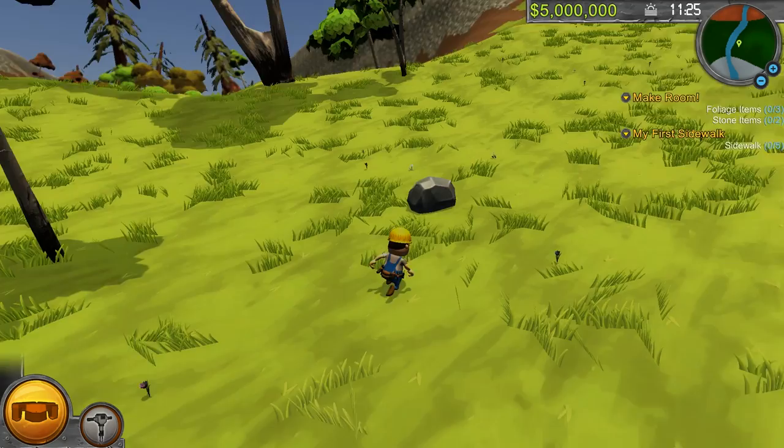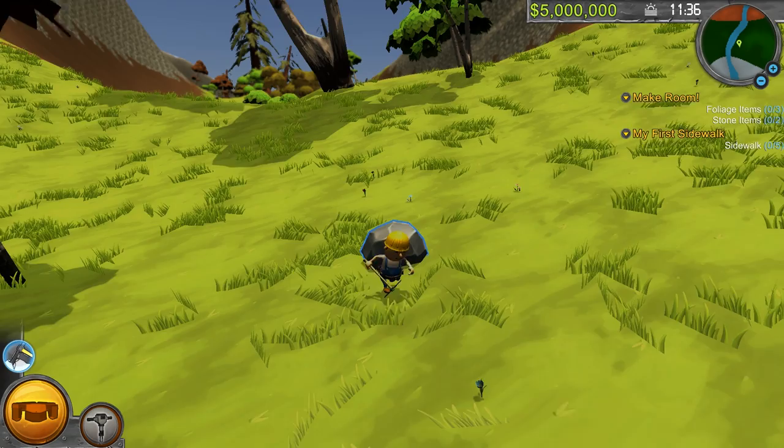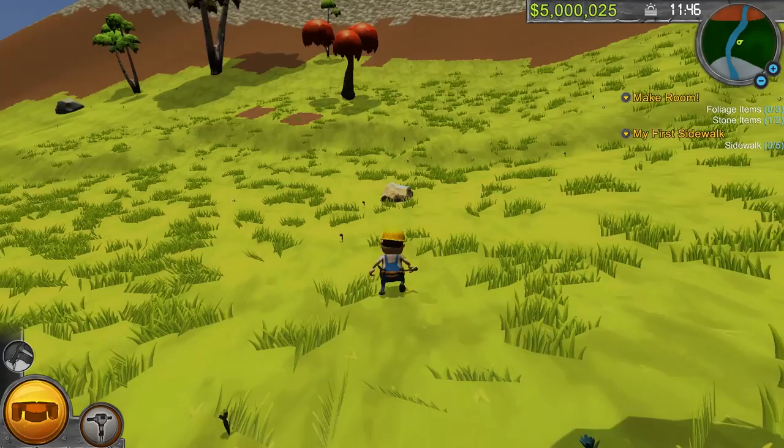We need foliage and stone. So we have to take out the pickaxe here. Now I can smack this. We got one stone item and $25. I'm going to have to imagine we're off to a pretty good start here. I'll go ahead and get this one as well. $75 — that's not bad.